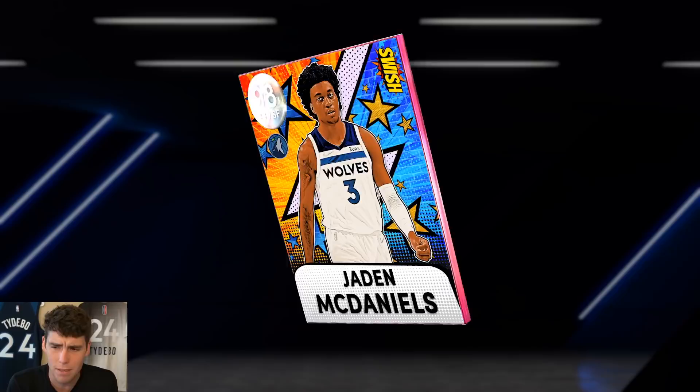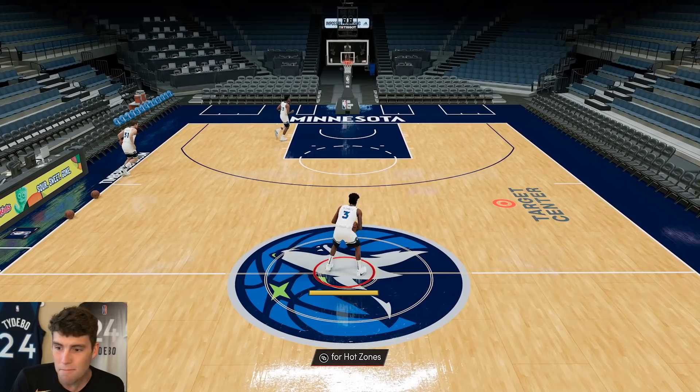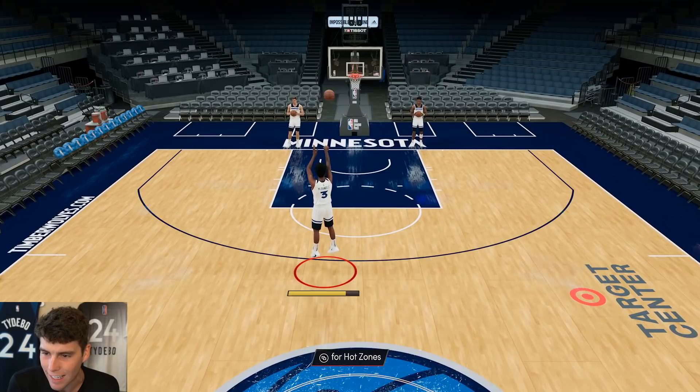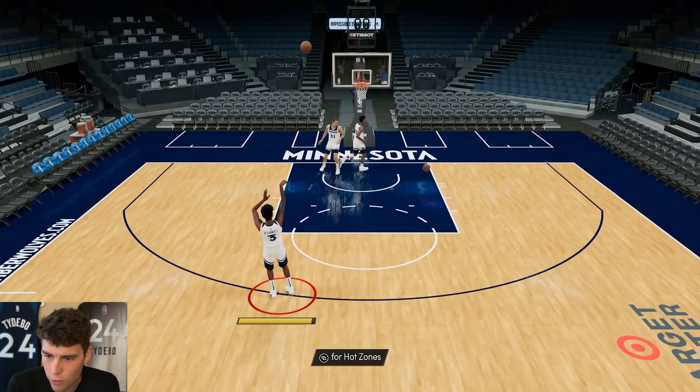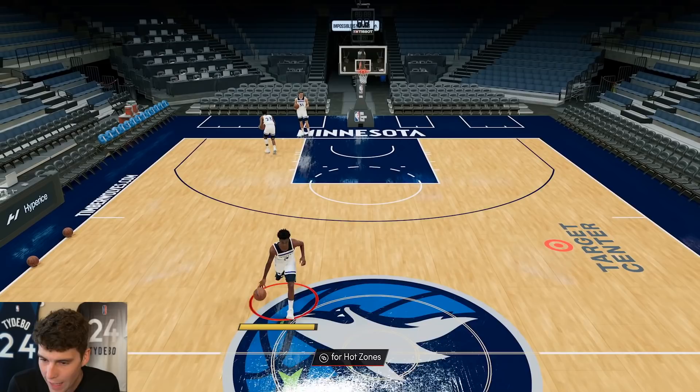There are 66 base badges you might want to apply — unstoppable, dimer, badges like that. But in general, McDaniels does not look like himself in 2K. Figure your game out — why do players not look like they do in real life? Give him his leg sleeve, his shooting sleeve — make Jaden look like he does in real life.